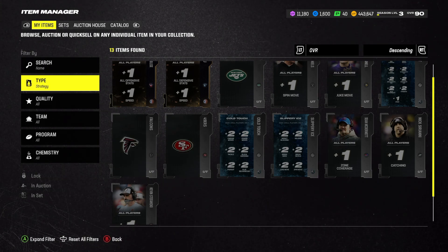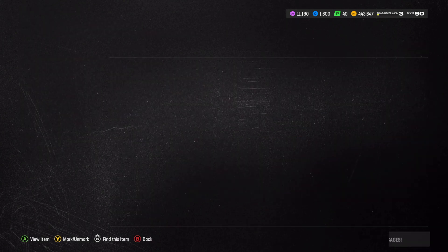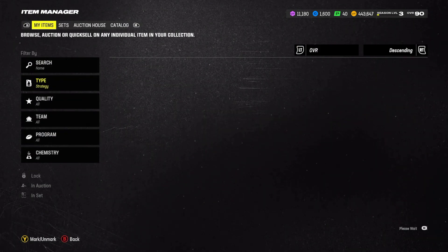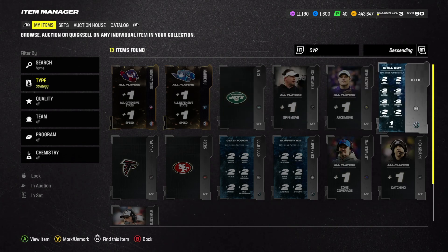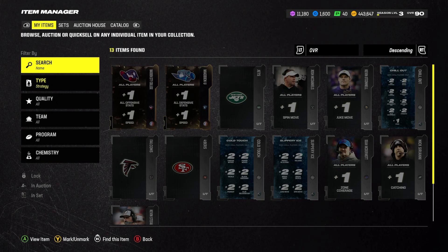For example, if you quicksold them at one point and someone's still selling them, you can buy them back. You can quicksale these as well. Once the promo's gone, you can actually quicksale it. For example, Chilled Out — I can quicksale for 1,000 coins, or I can actually sell them in the auction house.